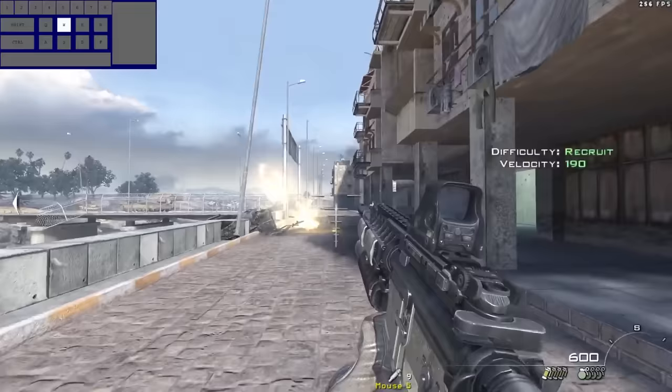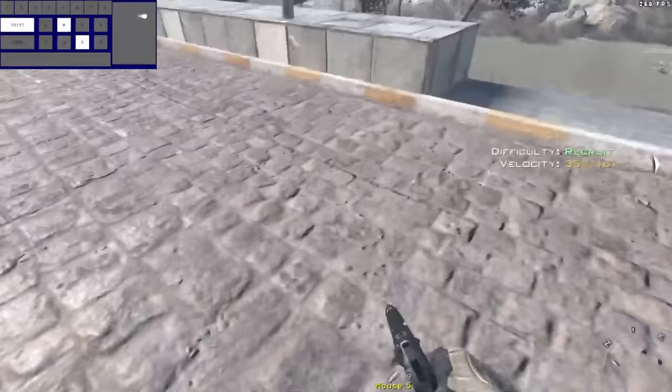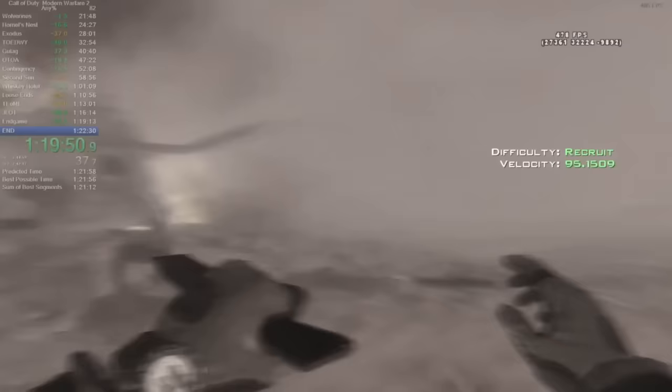For reference, the value for walking speed is 190, sprinting is 285, a really good ground strafe with good FPS is 360, and a good air strafe can reach up to 400. In areas where you're unable to strafe jump such as the end game, spamming and alternating between left and right to wiggle forward will make you move slightly faster.